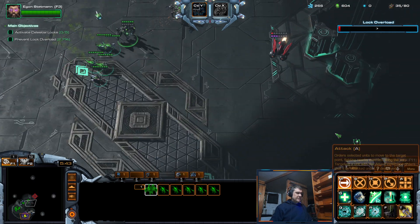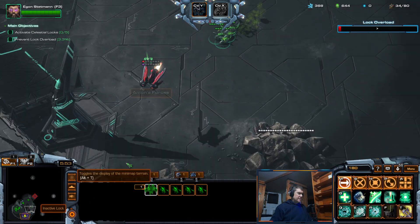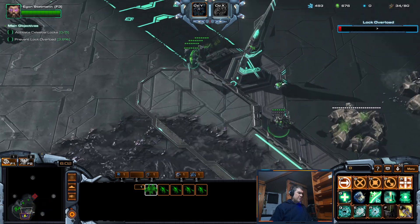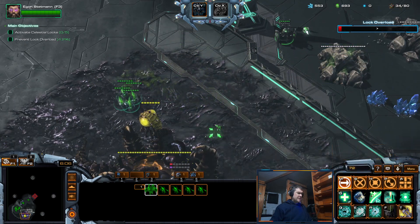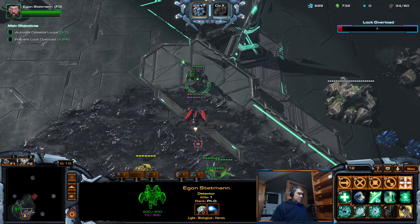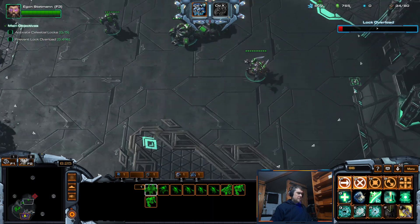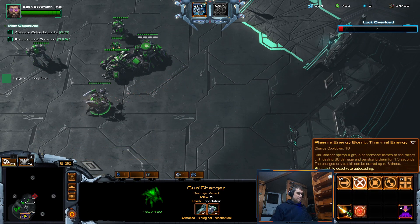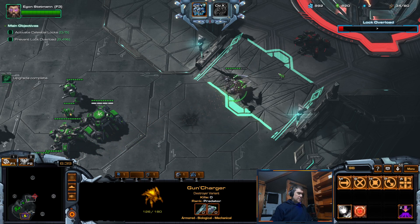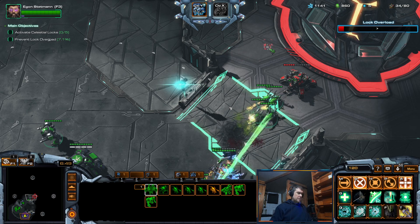Come on, I need to kill this thing. Hey Stukov, kill this! Come on — shouldn't this have range, like seven and five? This thing wouldn't attack there. Okay, now it attacks. It's kind of strange. Oh, I already evolved this. Is this a corrosive bile or something? I don't know. That's my energy — I think I can go now.